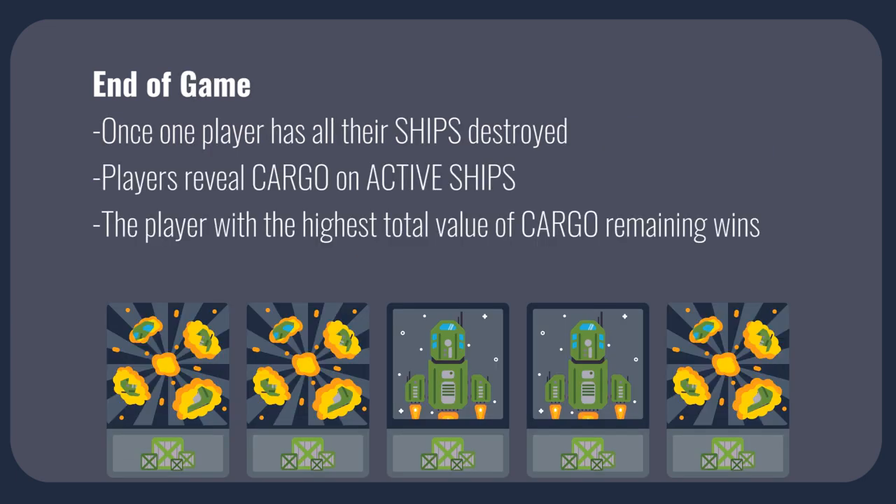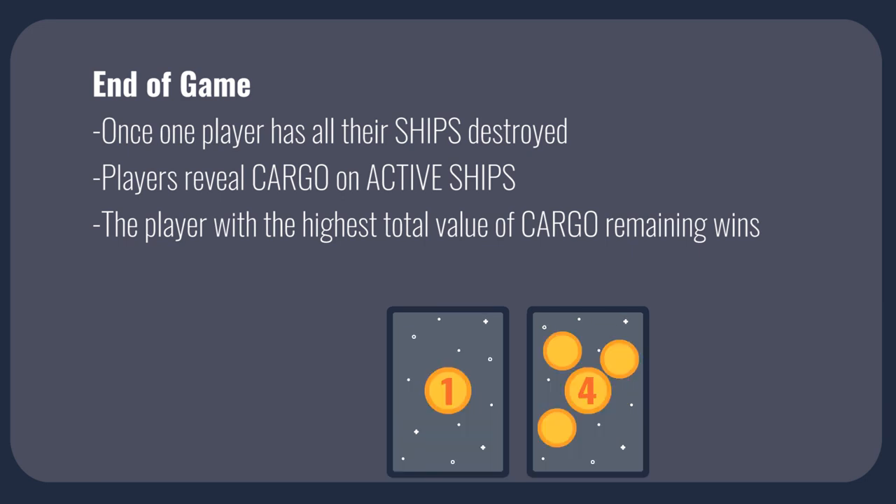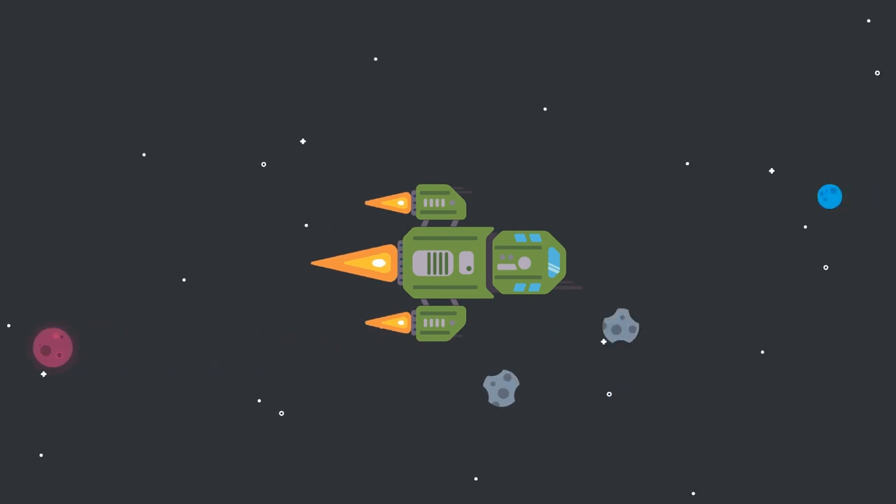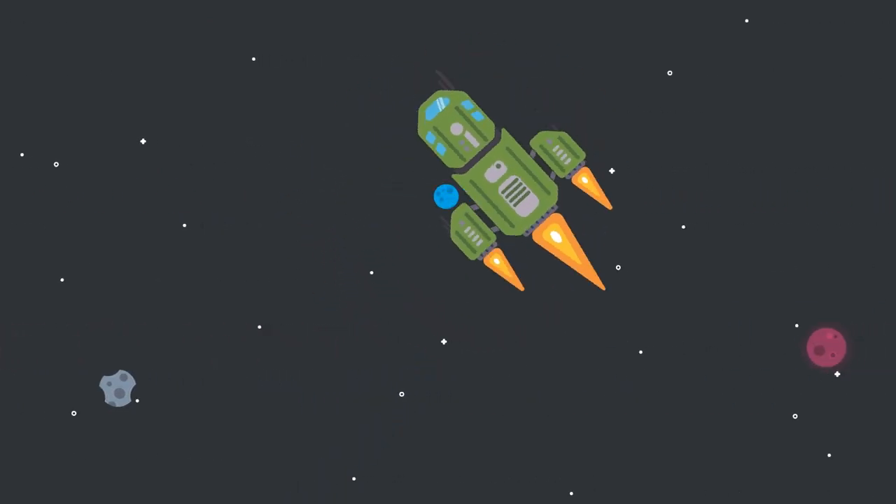The game ends when a single player's entire fleet is destroyed. Everyone else scores points for cargo attached to ships that are not destroyed. Players flip over their undestroyed cargo and total up the points — the player with the highest sum wins. If multiple players have the same cargo value, the player with the most remaining ships wins the tie. If there is still a tie, the player with the most crew cards attached to their ships wins. Will you blast off and command your fleet to victory, or are you destined to see your ships destroyed? Find out by playing Captain's Log: Crisis Detected.